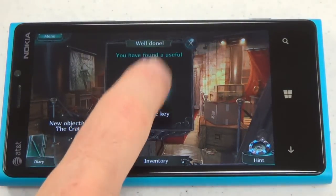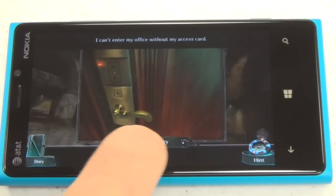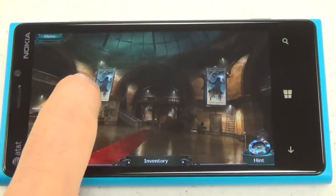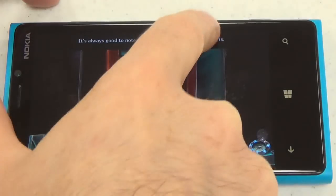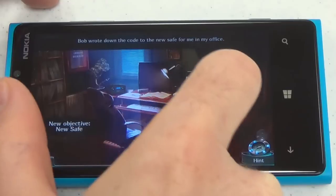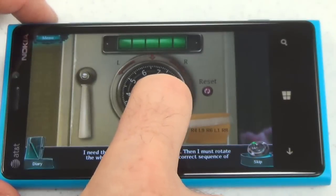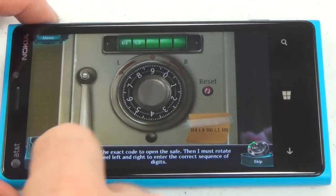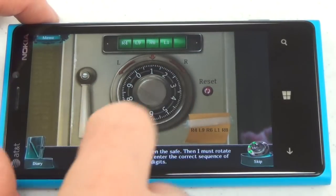You've got to find items like a crowbar, and I just got my card key. You can tap inventory and drag the item to use it. In here you can tap different things — for example, working through a combination lock: right four, right six, left to one, and right to eight. Some of these puzzles integrate touch gameplay really well — it's a really natural way to do this.